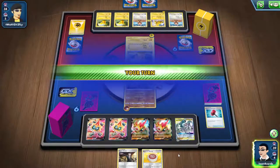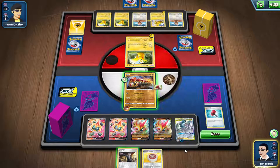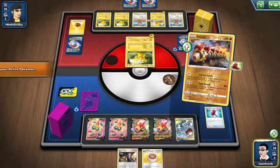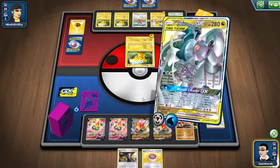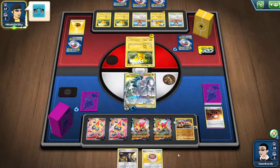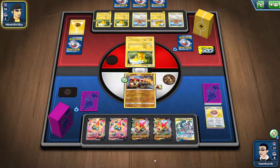They're still attacking but obviously not doing any damage. We got a lucky turn — drew a water energy. So now at this point we want to activate the ADP just to show you how it works. We're going to do the Alter Creation GX, and now we have 30 additional damage. We also get one additional prize card when we take them out.